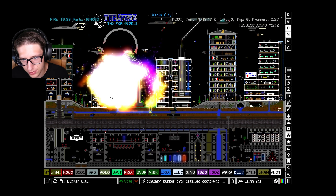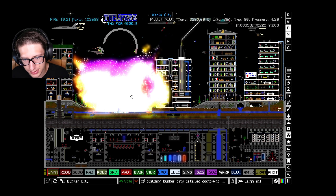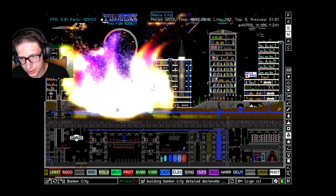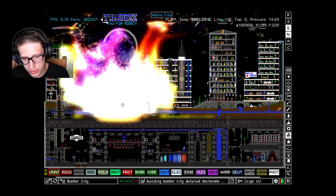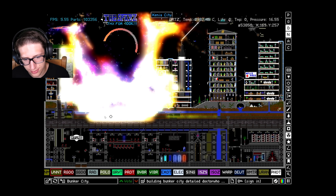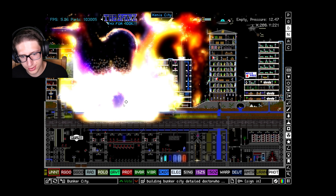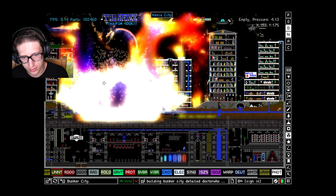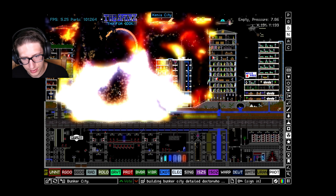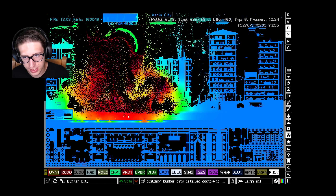The Ununtrium goes to the bottom, gets super spicy, completely takes out the building under it and everything under it. It's melting through things. I'm not sure we got much heat into the plutonium — it just went so quickly. It did get down to the bunker layer rather quickly, and there is an absolute ton of heat energy — very localized but certainly there. It looks like it's still converting into plasma. Ununtrium is not done yet, still pushing more and more heat, as we can see in the heat display.